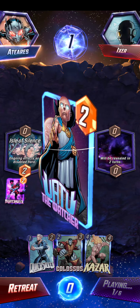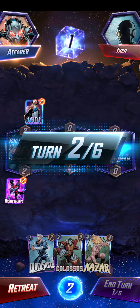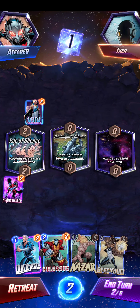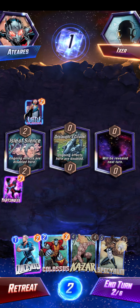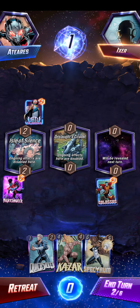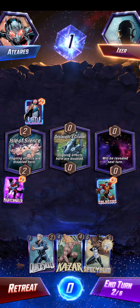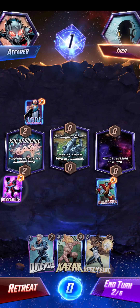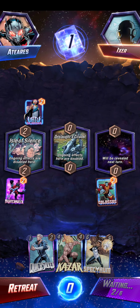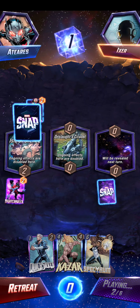That pretty much directly counters what our strategy is. But on the other hand, our ongoing effects are going to be doubled there, so that's going to be really good. So Colossus, I'm putting on the third one because I have no idea what that is, but at least I know Colossus won't be affected negatively.